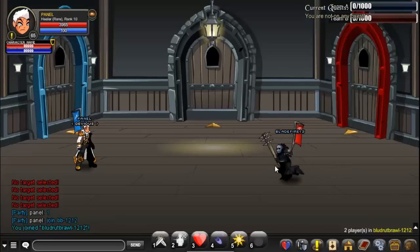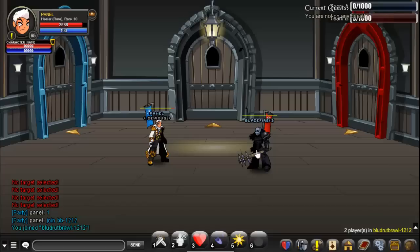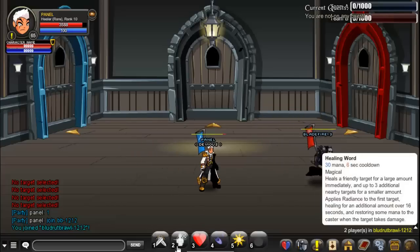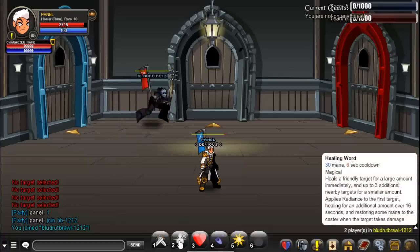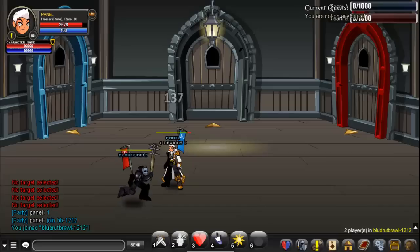Try pressing the keyboard button V so you can see both players' HP. The first skill is Heal, which I will not be using right now. It heals up to 4 people — the description says 3 but it's actually 4.